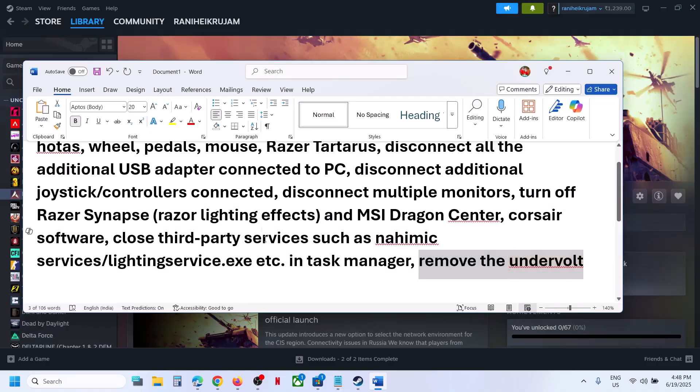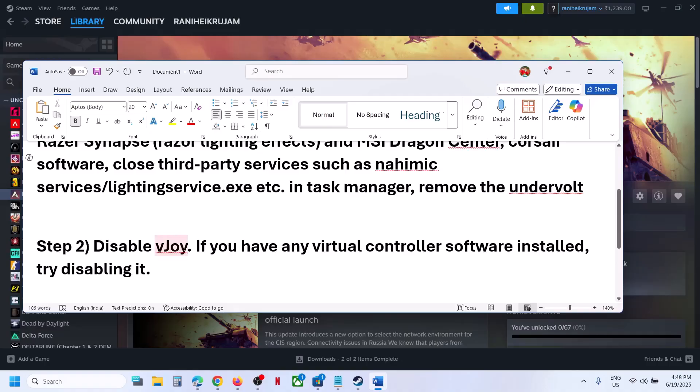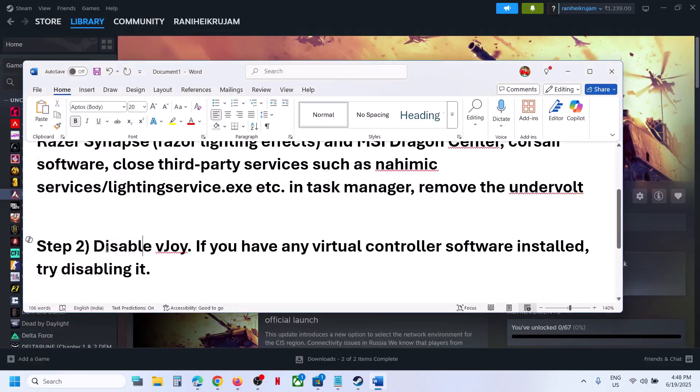If you have any software like 'underwater' (antivirus or similar), you can remove it and then launch the game. If you have vJoy enabled, you can disable it. Go to Device Manager by right-clicking the Start menu, find vJoy, and disable it. If you have any kind of virtual controller software installed, disable it and then launch the game. This has worked for many players so it might work for you.